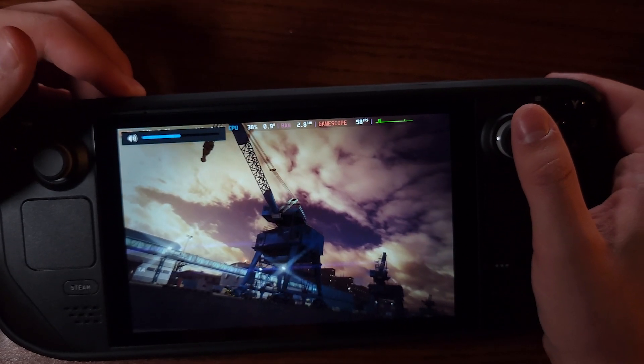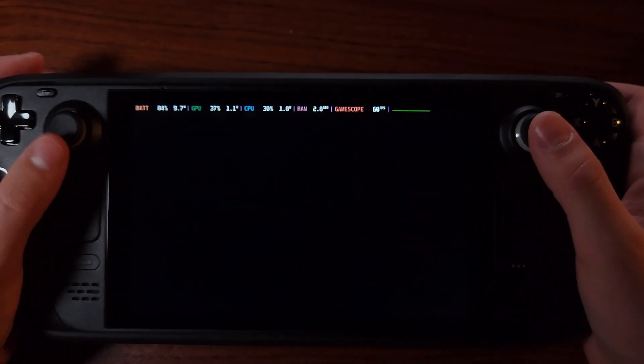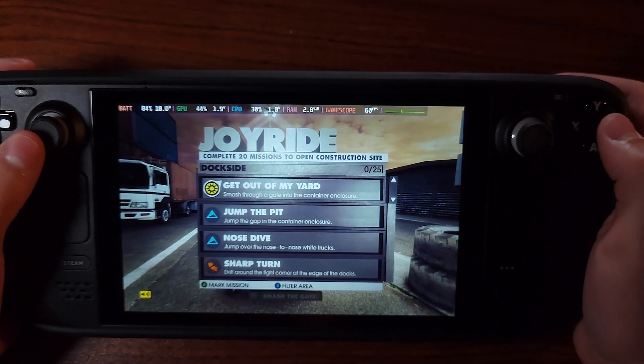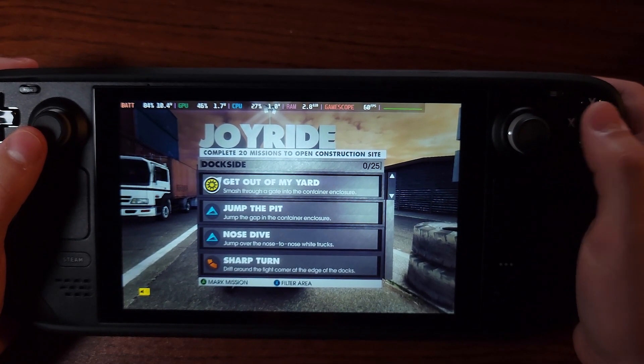Welcome to Joyride — a playground full of missions, tricks, and big air opportunities. Okay, so it's like Burnout Paradise in a way. The mission list shows tracks and trick progress. Select any mission to flag it in the compound.